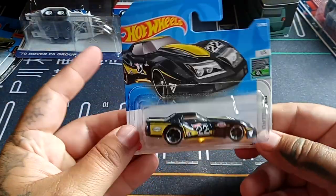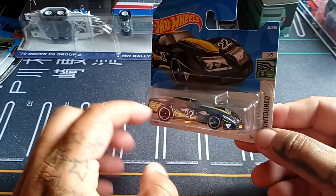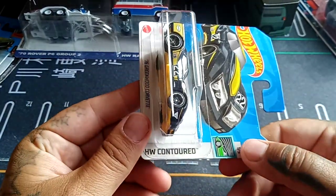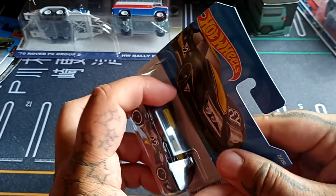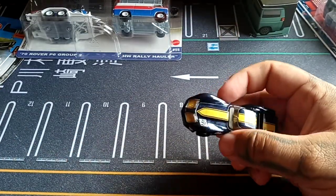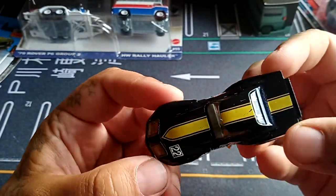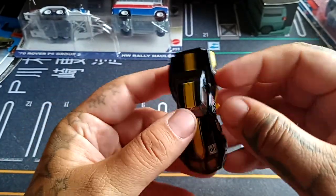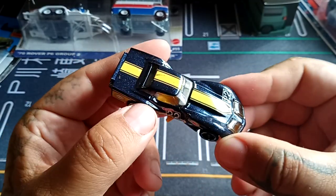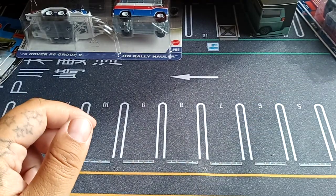Next up we'll do another Corvette — the 76 Greenwood Corvette. This is a casting I collect in all colors no matter how it looks. This one comes from the Hot Wheels Contoured hydrodynamic cars line. Wow, it's blue — I thought it was black this whole time! It's a very very dark blue. There are some minor issues on the top, but overall still amazing.